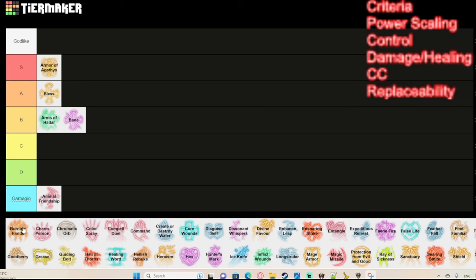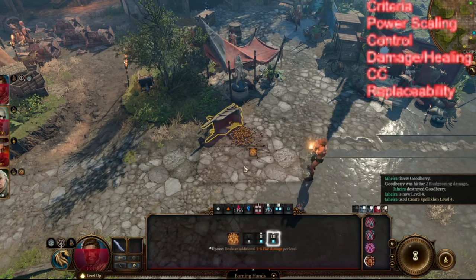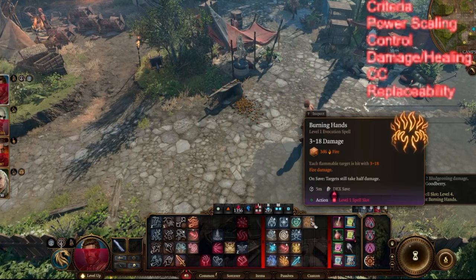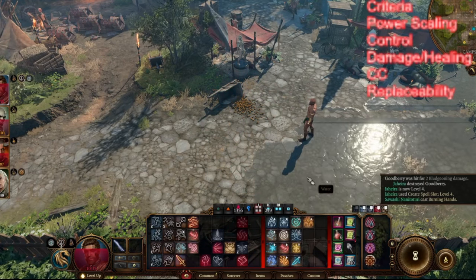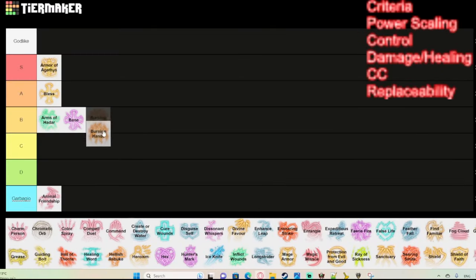Burning Hands is a damage AoE spell. It's okay damage — if the enemy makes a save they still take damage, so it's a reliable way of finishing off enemies in melee range. However, it deals fire damage, which is very easily resisted in the game, and it doesn't scale very well, so it goes in B tier.